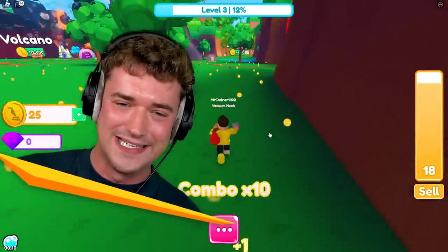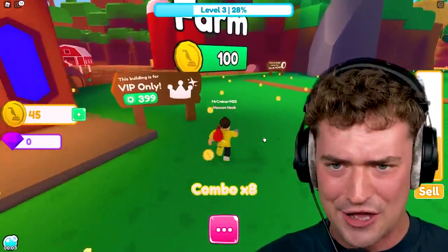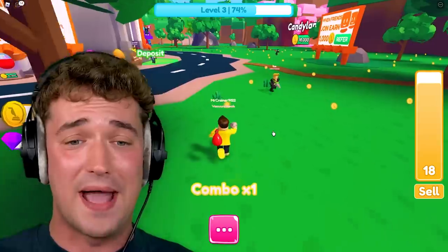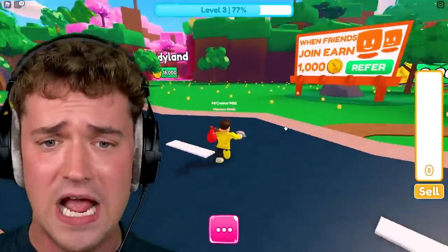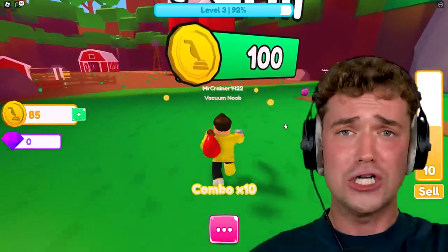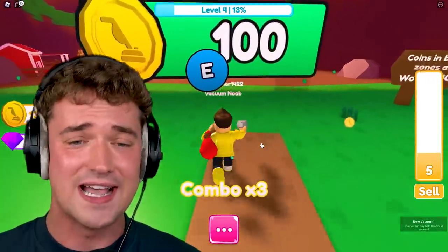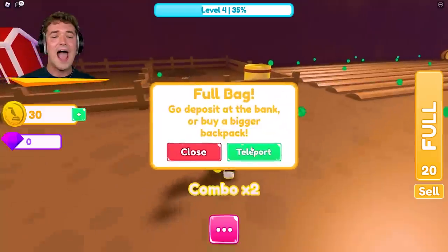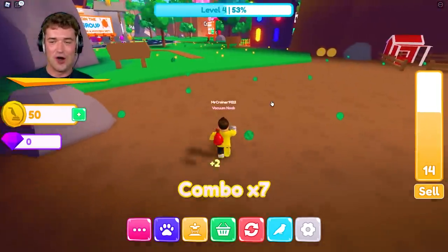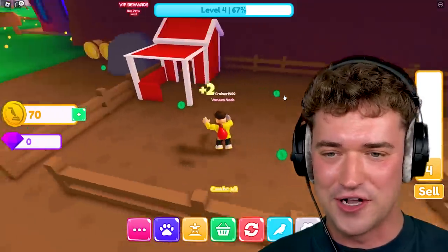Let's get to 100 coins and then unlock the farm. The better the vacuum, the more it sucks in — if I upgrade it the range will actually be better. There's another merch guy here; the Cramy is so strong on all these servers. You can trust I'll get the best vacuum and the best bag, and unlock every single zone. Coins are actually better at the farm — they're green now, and they count for two each.